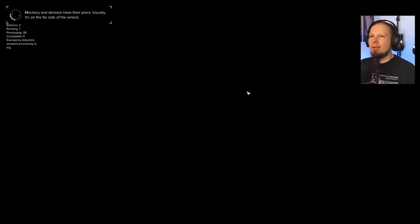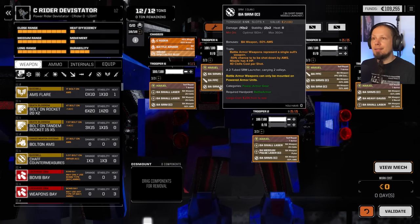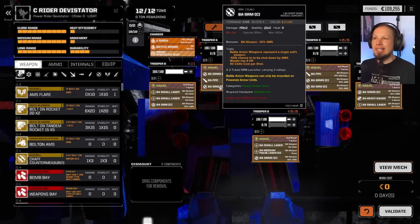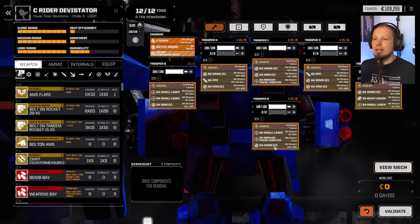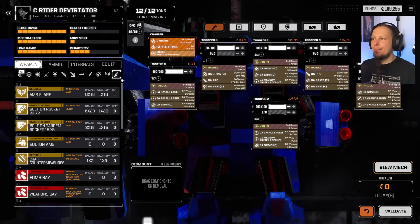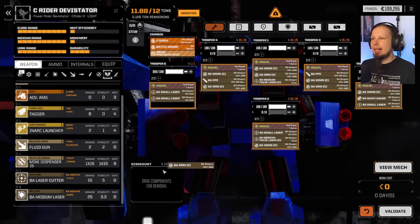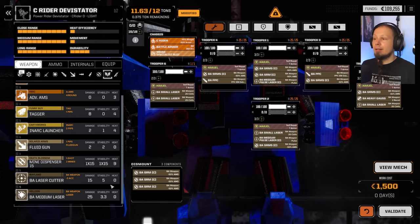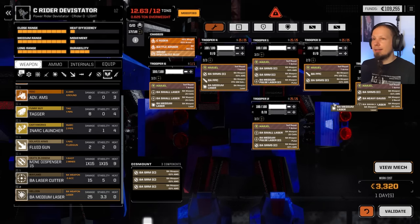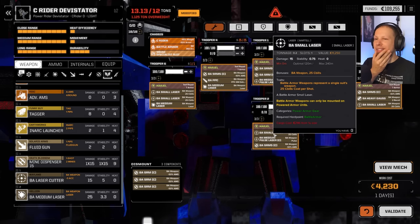Looking at the Devastator — can we put medium lasers in the mech and are they even good? This SRM has only two volleys but doesn't weigh a lot. Do we want bursts or sustain? Medium Pulse Clan is good. The SRM-5s are perfect but also heavy. The battle armor stuff is down here. Those SRMs are not great, but the SRM-5s are perfect.